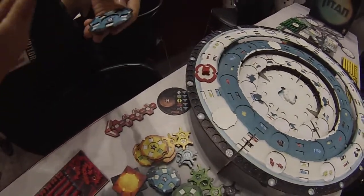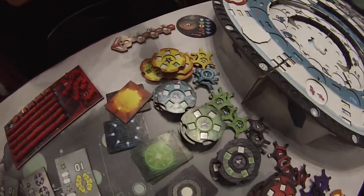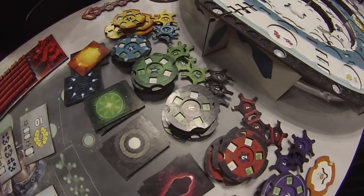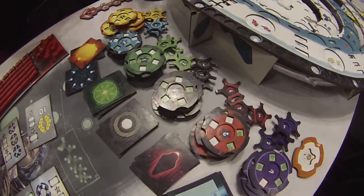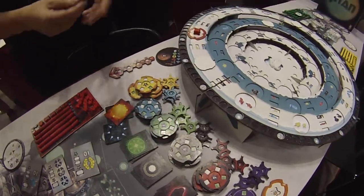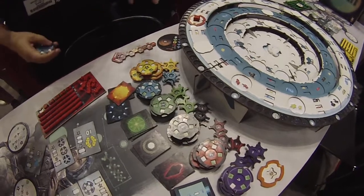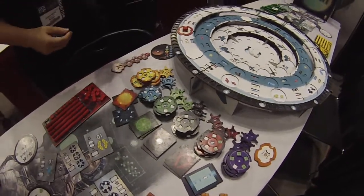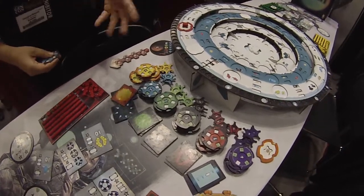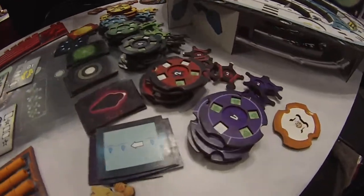Each building corresponds to a resource type. Blue is water; yellow is Cilicium which allows you to buy buildings; green is purification which allows you to get rid of pollution — the idea of the game is you have to collect as many resources as possible without your resources becoming polluted. Black is hydrocarbons which allow you to send drones through your system and bring stuff back. Titanium allows you to buy additional moves for your drones and break other people's pipes — you can also break your own pipes. Purple is a wild card, and the final player gets to choose what purple does.